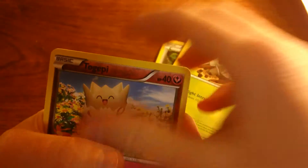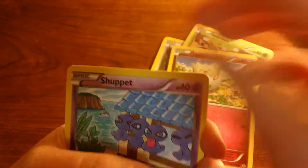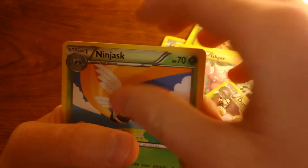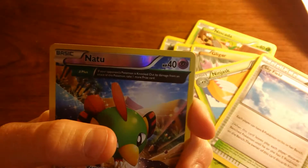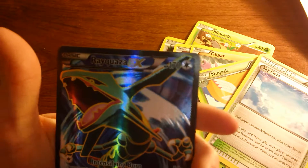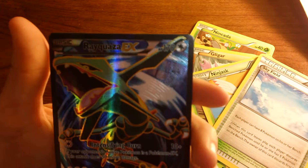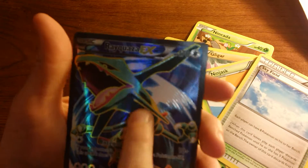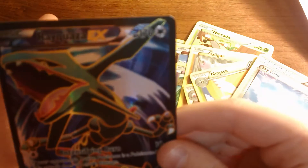I think we have something here. Dunsparce. Ninkada. Togepi. Shuppet. Gligar. Dust Starks, uncommon. Ninjask, uncommon. Skyfield, uncommon — that's a really good one. Reverse Nadu. And the final card in this opening is — oh my gosh — a Rayquaza EX! And it's textured. That's amazing. I wanted this from this pack and I got it. That is sweet.